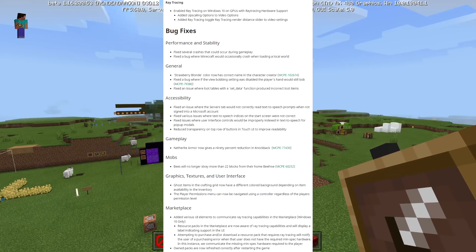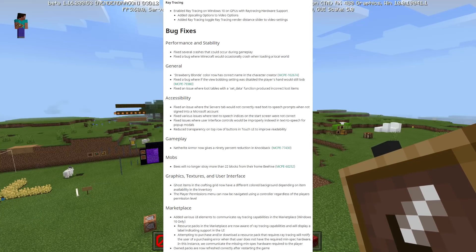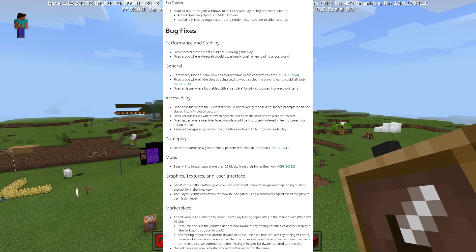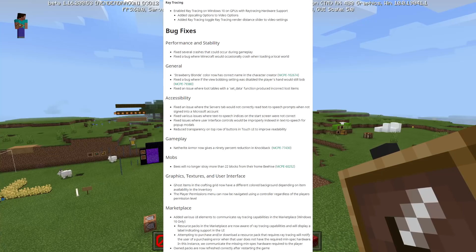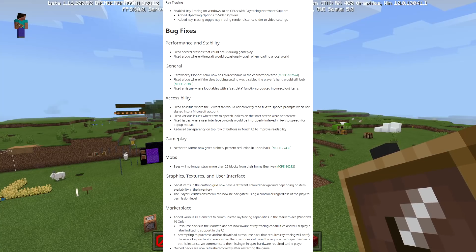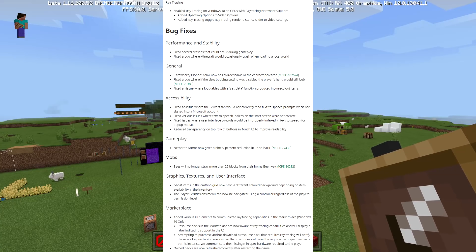Bug fixes: fixed several crashes that could occur during gameplay; fixed a bug where Minecraft would occasionally crash when reloading a local world. General: strawberry blonde colored hair now has the correct name in the character creator. Fixed a bug where if the view bobbing setting was set to disabled, the player's head would still bob — I don't like view bobbing off, it weirds me out, I have to turn it back on.